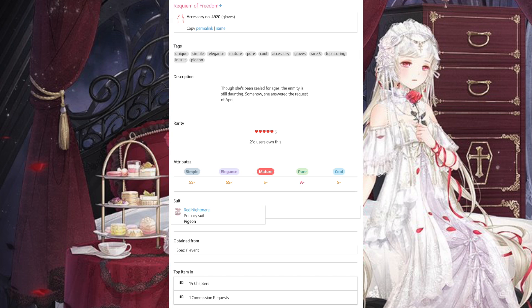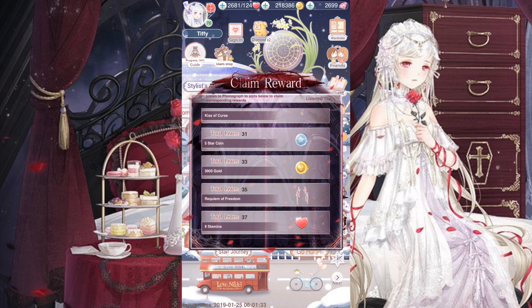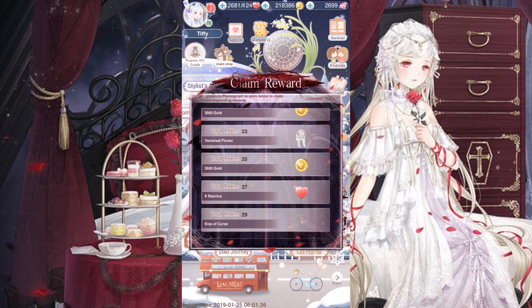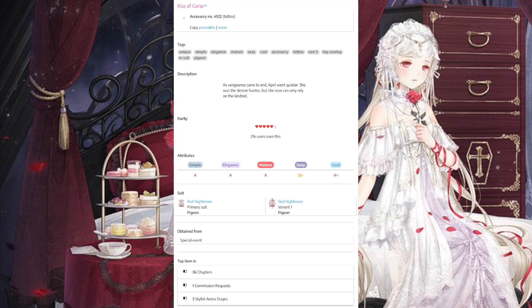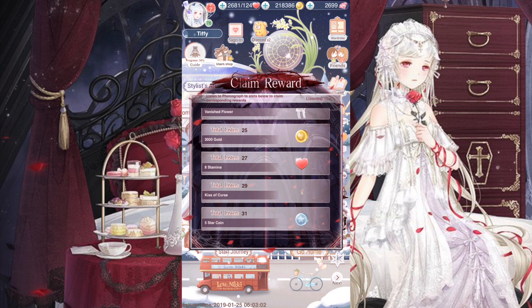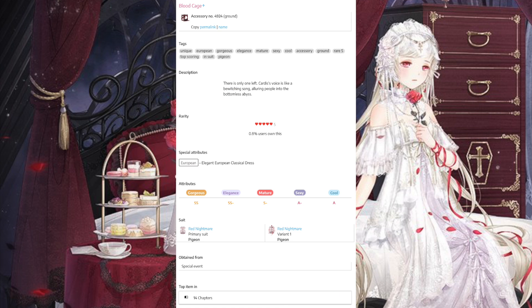The glove is a top scoring item in 16 chapters. If we go back to Fate Trio, we'll actually be able to get this item because we'll have 35 boxes to complete up to that point. So the glove item is obtainable, and it's useful across 16 chapters. Number two is the tattoo item. This item is going to be a top scoring item in 36 chapters, 1 commission request, and 3 Salas Arena stages. I think that this item is very top scoring indeed.